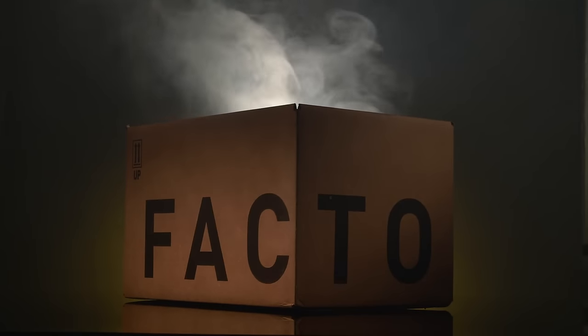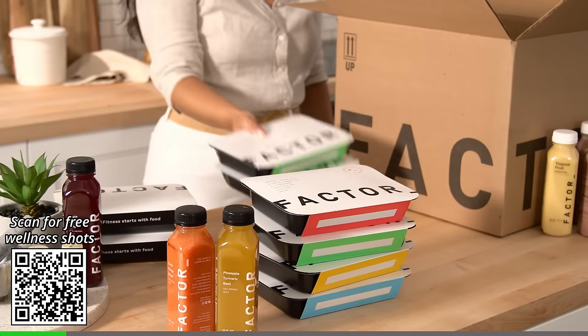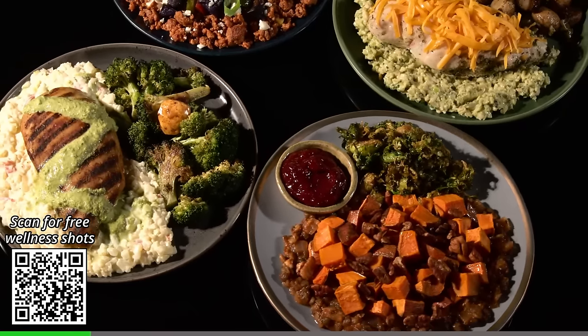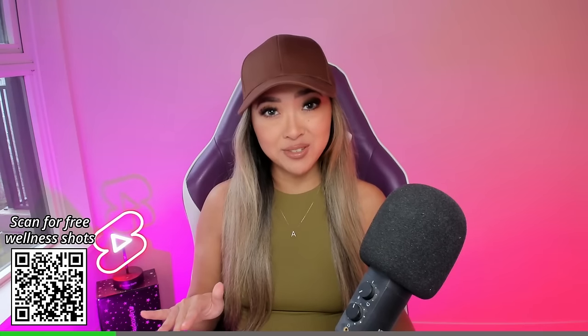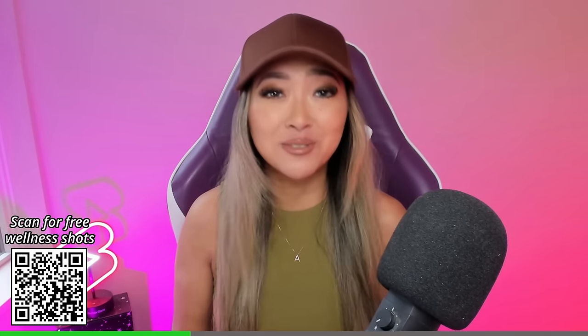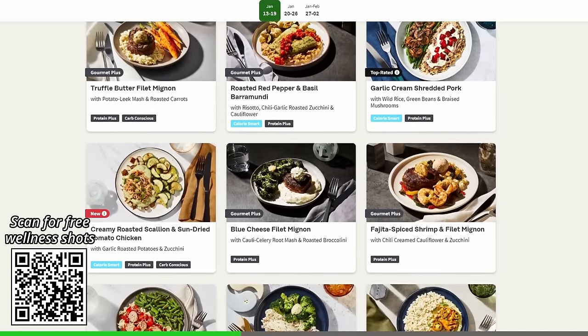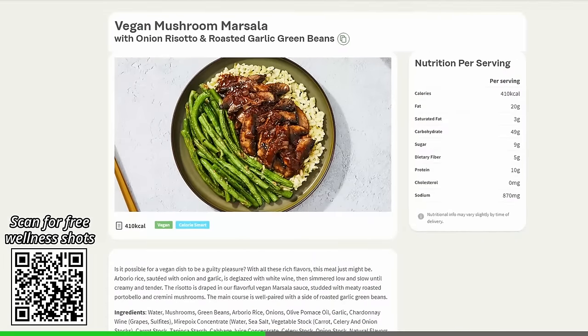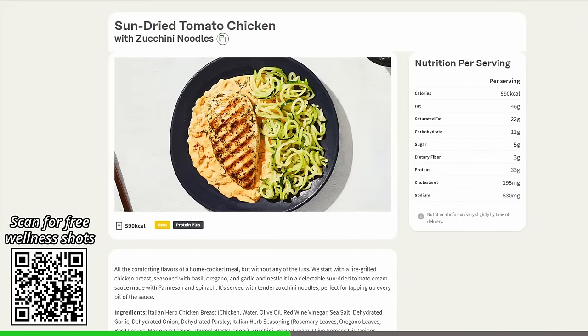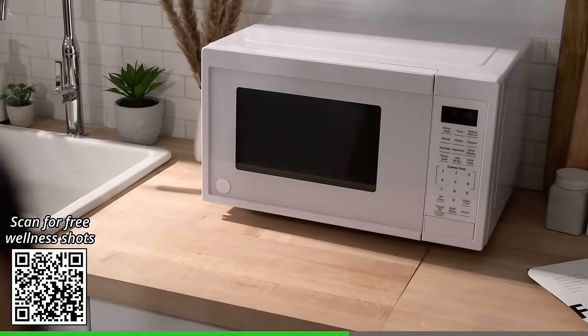Today's video is sponsored by Factor 75. I'm predicting it right now — getting a good meal kit delivery will be game-changing for your productivity and ability to hit your goals in 2024. Factor 75 delivers chef-prepared fresh, ready-to-eat meals right to your door — and yes, fresh, not frozen. I don't know about you but I am sick and tired of having the responsibility of coming up with a brand new meal plan and chopping all the vegetables every single week. With Factor you can choose from a rotating weekly menu with 34-plus meal options and 36-plus add-ons like smoothies.